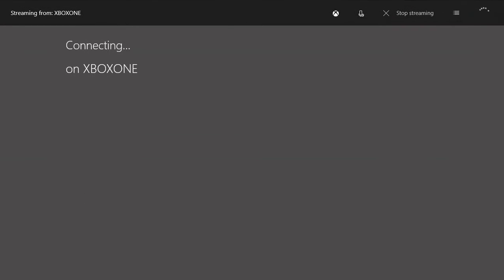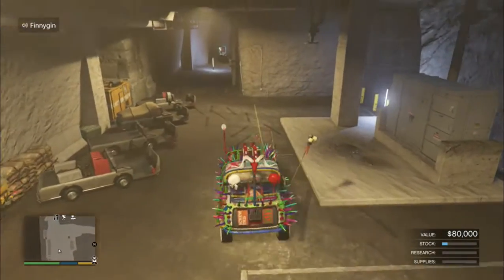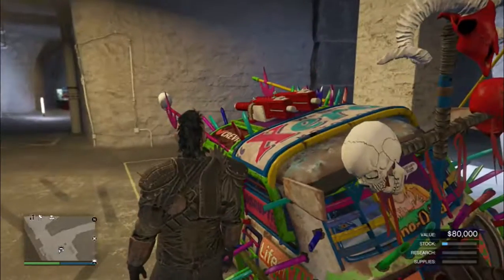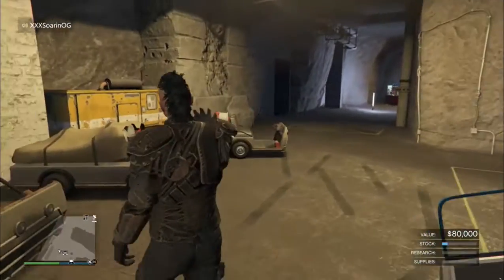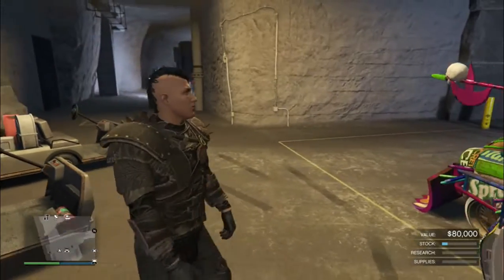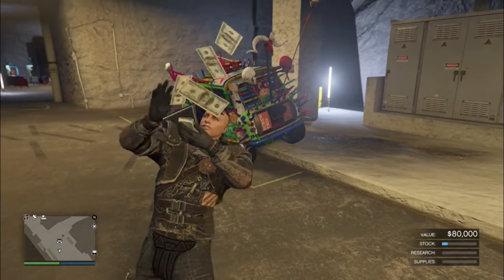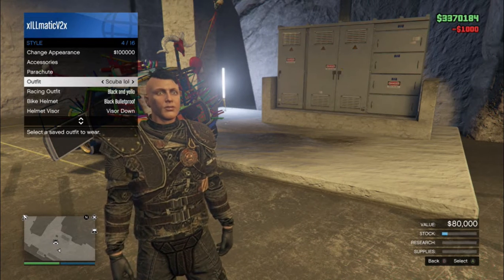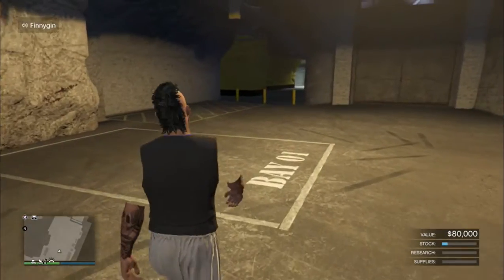I'm back with another video, just to remind you guys that this one is still working. I'm going to show you guys the two methods. You need to have a bunker, a facility, an Eazy Classic car, and you also need to have an MOC — a mobile operation center. I had it stored in my MOC so I just took it out and parked it there. I'm going to show you guys how to get cash. First of all, you need to change your style.